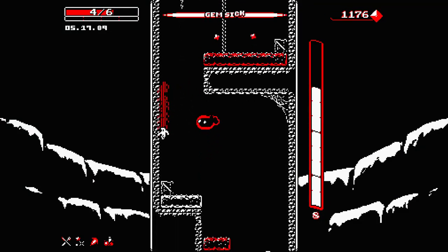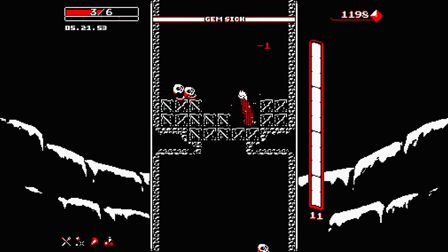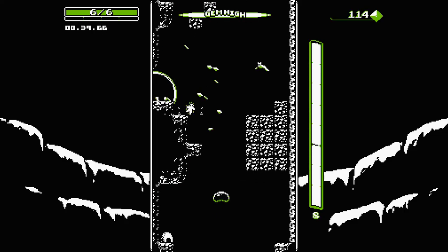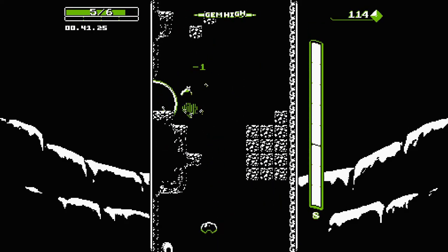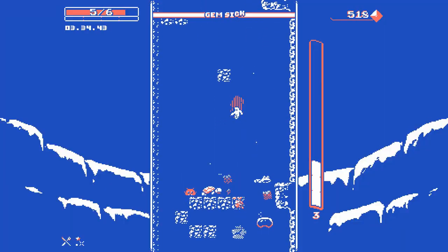As you descend further down the well, you'll find crystals that you can use to buy items and upgrades, as well as finding other weapons to attach to your slingshot slippers. For example, the shotgun makes you a glass cannon, the machine gun makes you a messenger of death, and the laser makes you useless.